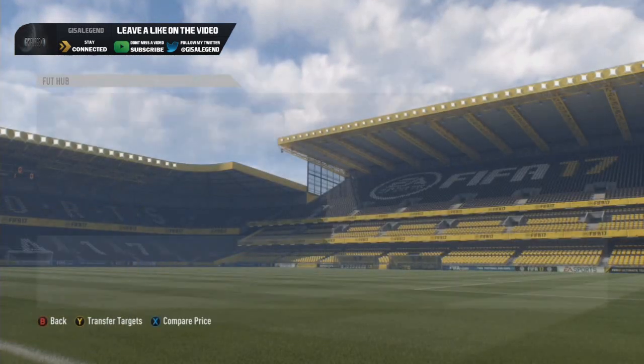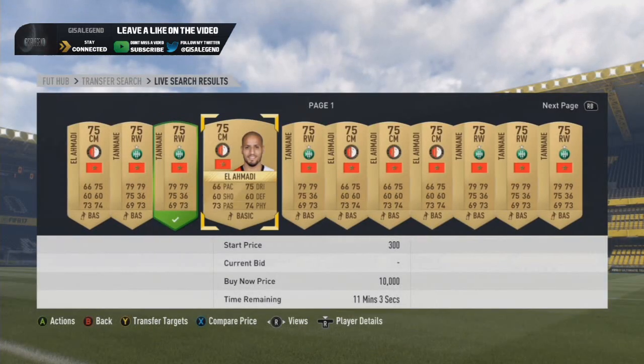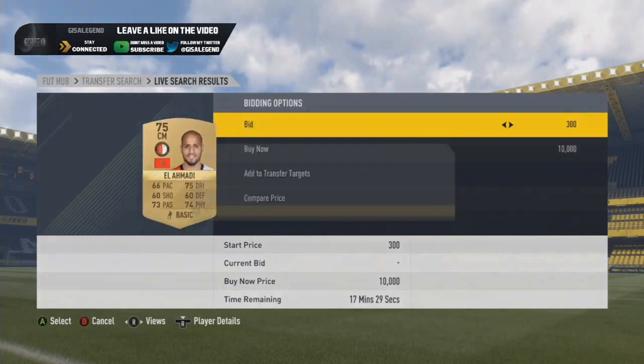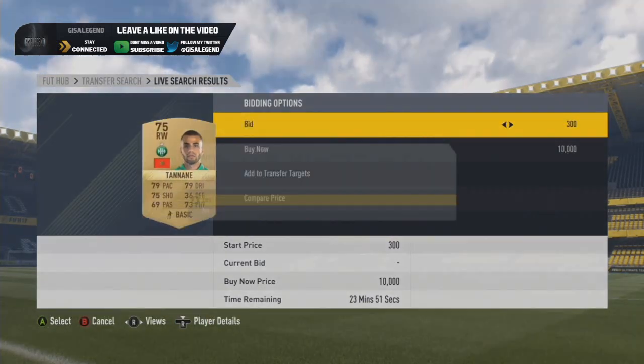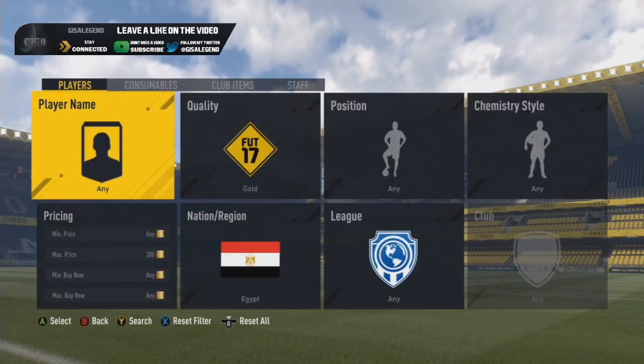With Morocco there are a couple of options in El Amade and Tanan. El Amade is a bit hard to nab for 300, and same for Tanan, but you get the odd one coming through if you're very patient and it's good profit at the end of the day — 200 coins profit after tax.